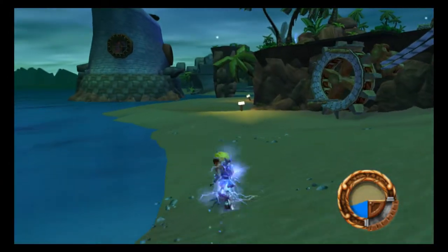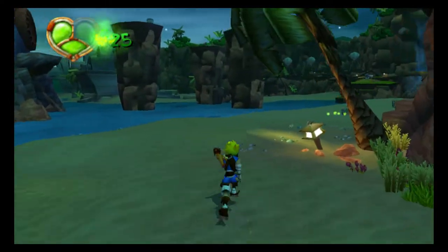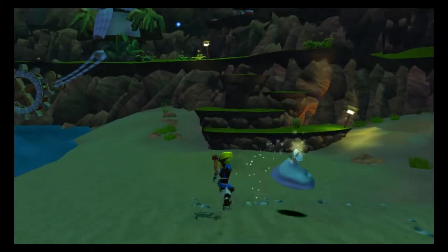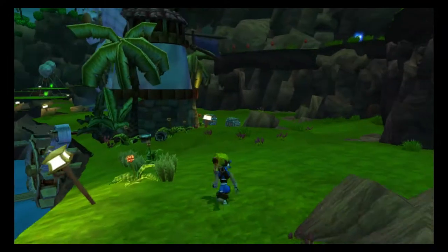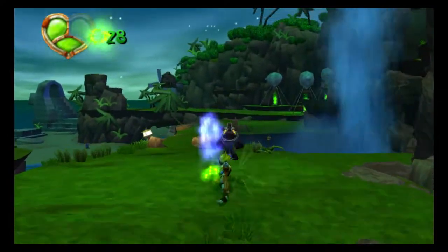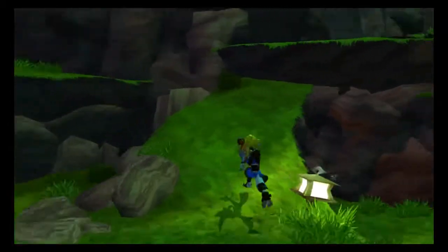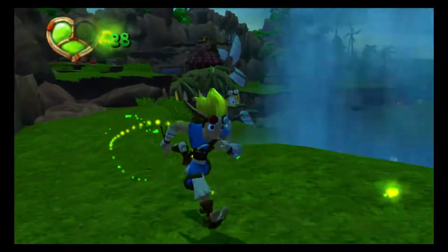More blue eco? What am I doing - losing the bloody plot? What if I... ah! There's more blue eco up there - see if I can reach it. There's some chests, I'll grab those. Run, run away! I guess I can get the orbs and the blue eco from there. I hope there'll be a quick way past that stupid bird - I kind of doubt it.